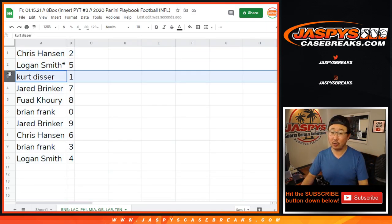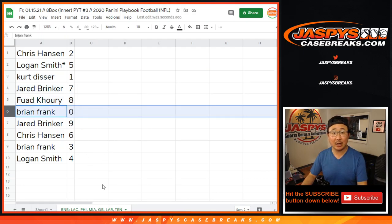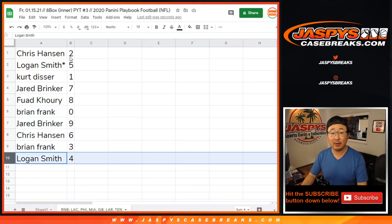Chris with two. Logan with five. Kurt with one. Jared with seven. Fouad with eight. Brian Frank with zero — so you'll get any and all redemptions for that group of teams in that tab down there on the bottom of the screen. Jared with nine. Chris with six. Brian with three. Logan with four.